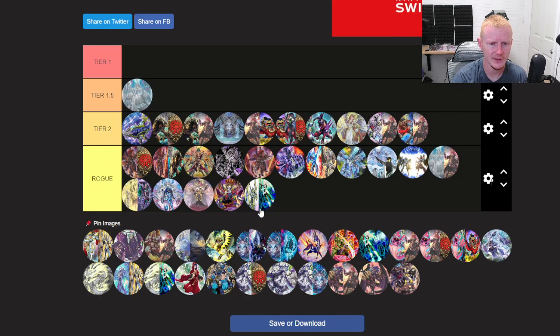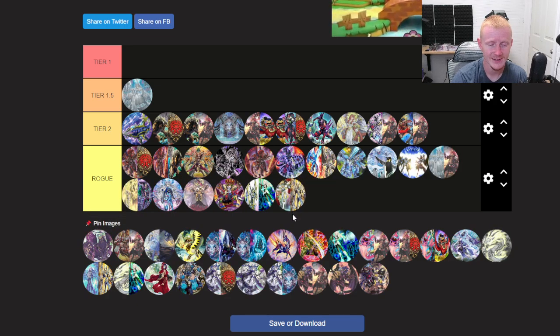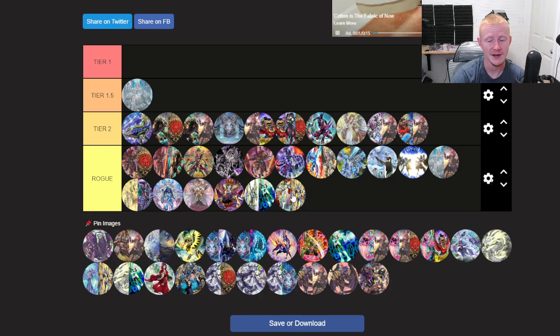Skystriker Orcust — this is one of them decks that's so annoying, and it will just randomly beat you. It's grindy, it's really cool. Horus Puppet — Gimmick Puppet Horus, which I think is the best way to play Gimmick Puppets. I'm just telling you right now: if you don't have a hand trap in your hand and they go first, you're losing that game — you're probably losing that match, to be honest. The deck's crazy.